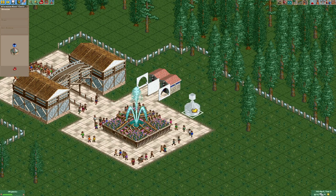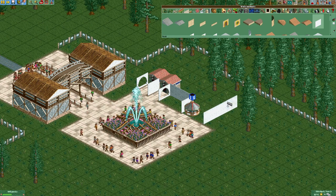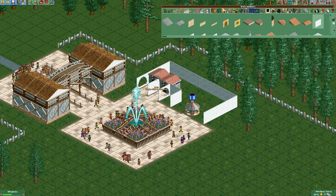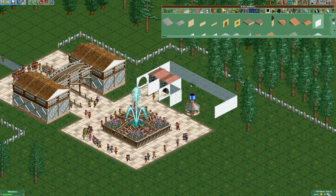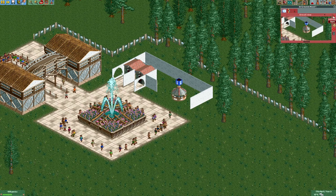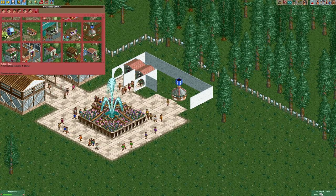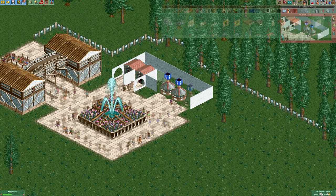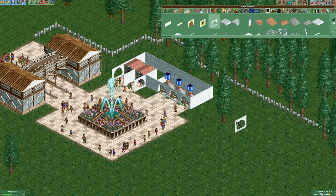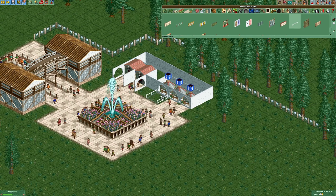We're also gonna build the information kiosk real quick, because I'd like those buildings to be connected. The information kiosk is gonna be right here and we're also gonna add a nice building around it. Let's remove that information kiosk once again and put it right here, since I wanna put some paths right here. This would also allow us to have multiple information kiosks, which we are gonna add just for the sake of having them. We are also gonna add some fences in between those lines to avoid people skipping the line.